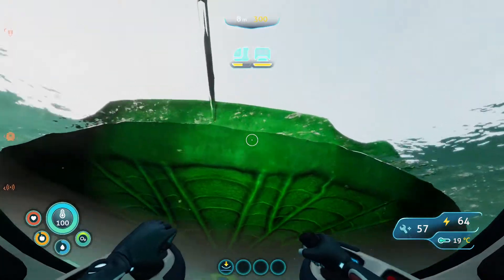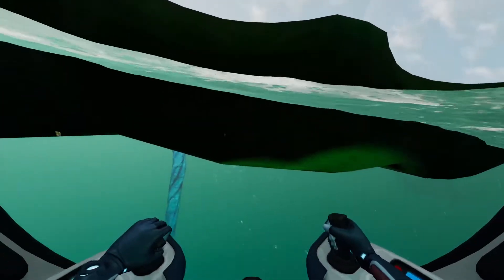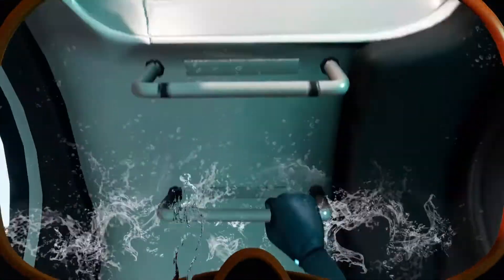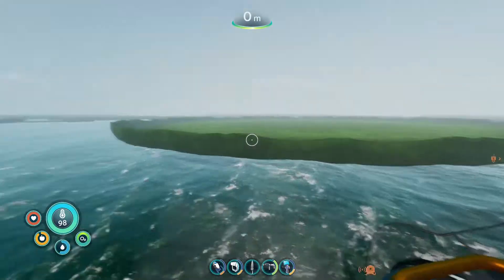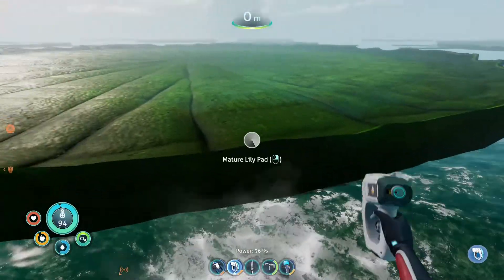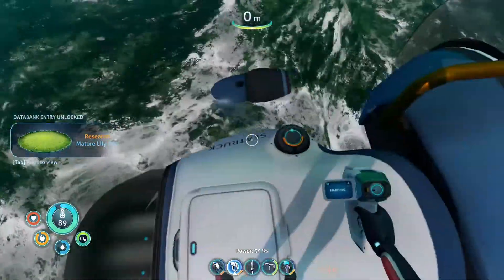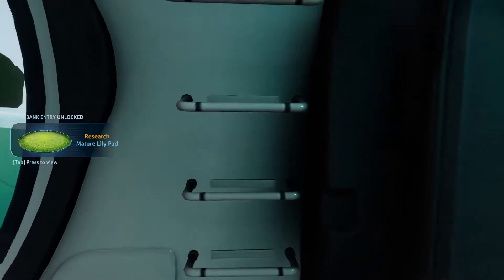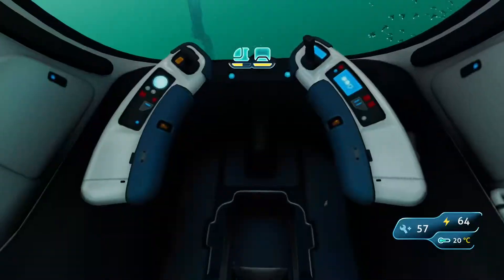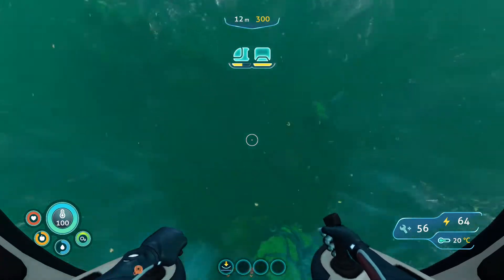I kind of want to just come up here and see if there's anything up here. Let's just pop out of the sea truck. This looks really cool up here. We can scan it from here. Dude, you can see the giant whale dudes jumping out of the water — that is a very cool detail. It's glitching out a little bit with the water physics, but I'll forgive it.